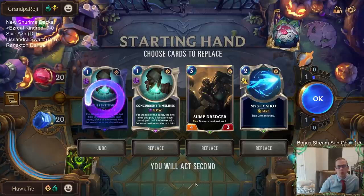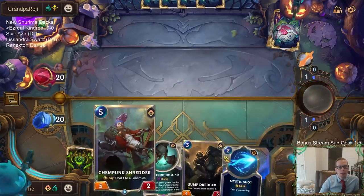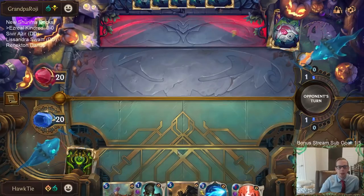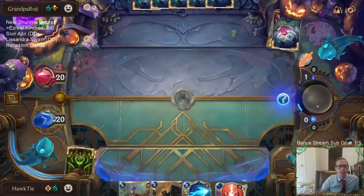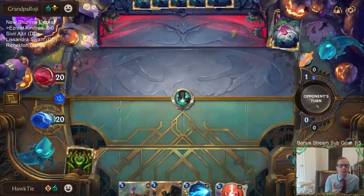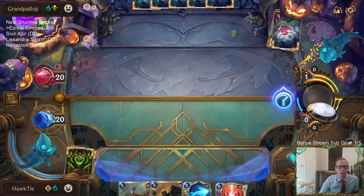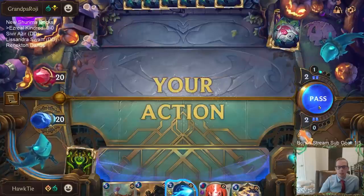We're going to mulligan — we don't need two copies of Concurrent Timelines, so let's mulligan one and keep the rest. Maybe I should have kept the one that kept that extra one because of Some Treasure. Honestly, it was very instinctual to just mulligan the second copy since the second copy doesn't do anything — but I probably should have just kept it in hand and then discarded it.